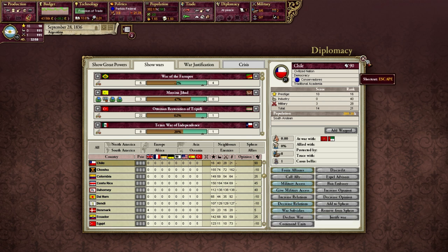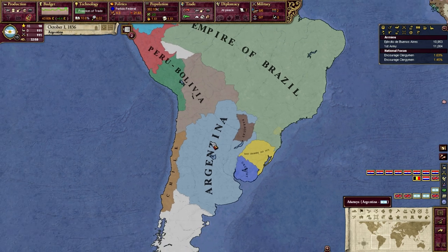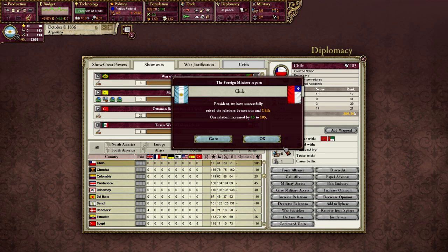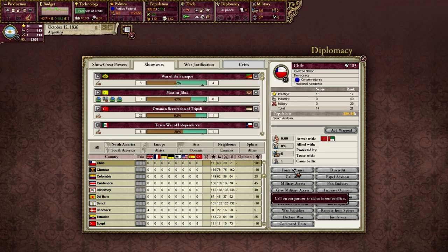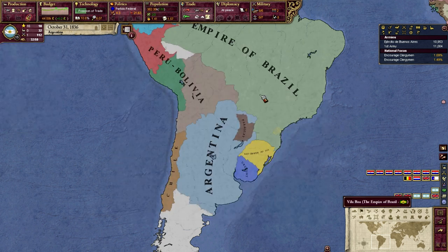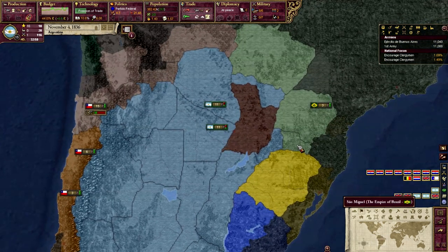This is Victoria 2 PDM, where insufficient relationship means if it's under 100 they don't form an alliance with you. So if my calculations are correct, they should form an alliance with me now. If not, then we're going to have a tough time. I butchered that Spanish - should not attempt that again. Sorry viewers.